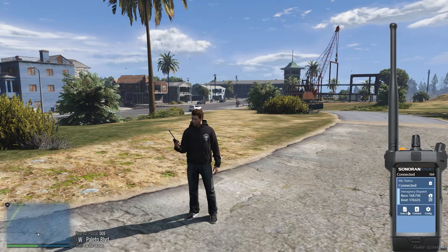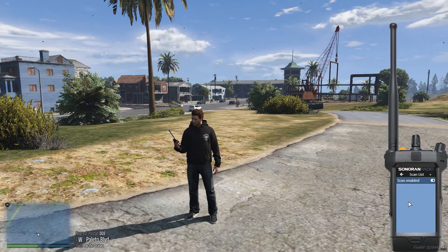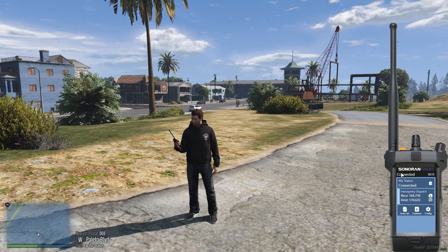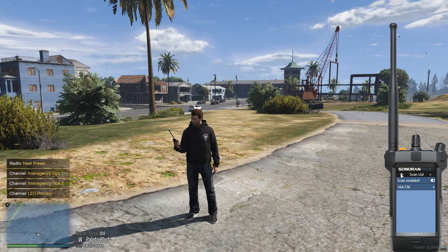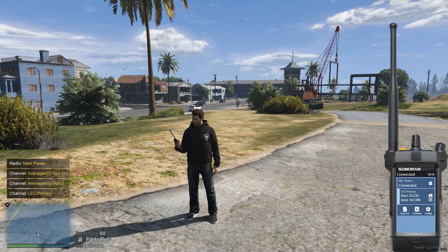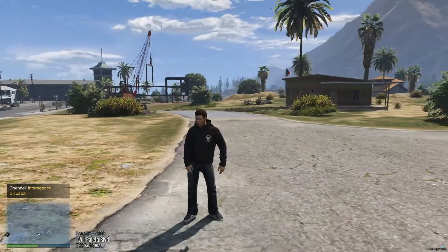Additionally, you have contacts. If anybody else is active on the radio and in the channel, you can see them there. And in the scan list, that enables you to listen to multiple channels — you can't transmit, but you can listen. So you hit that button and it adds your active channel. If we were to change channels, we can still listen to that; we just can't transmit. To close out of the radio, right-click outside of the window and hit Escape. That will put your radio away and clear it.